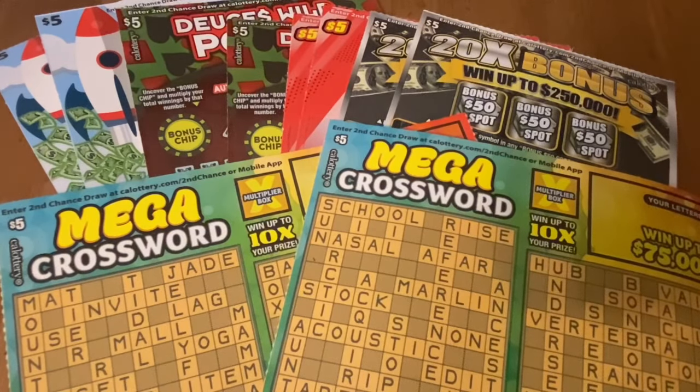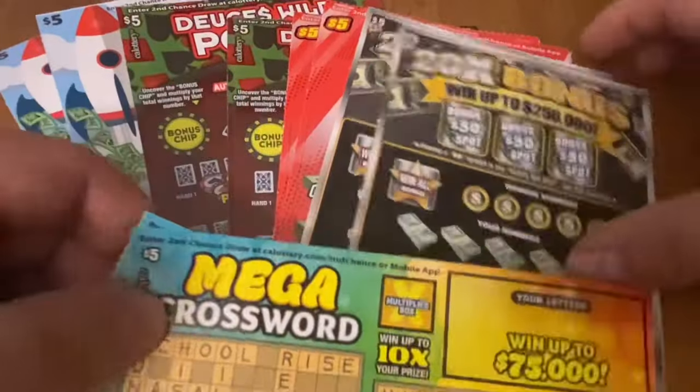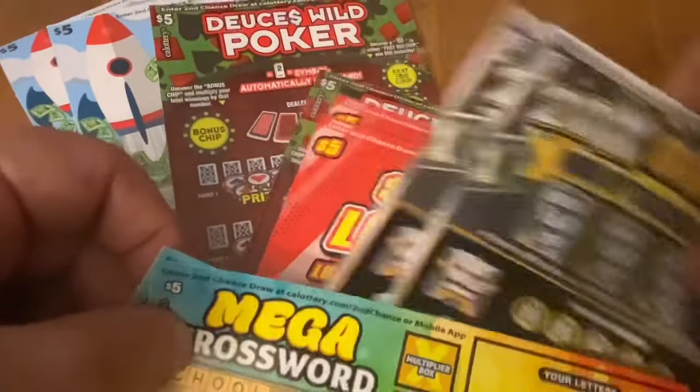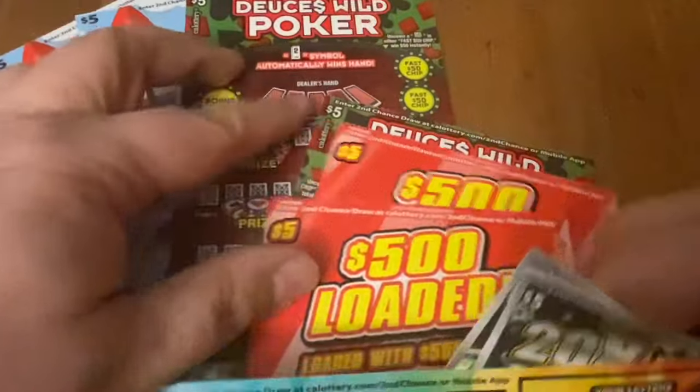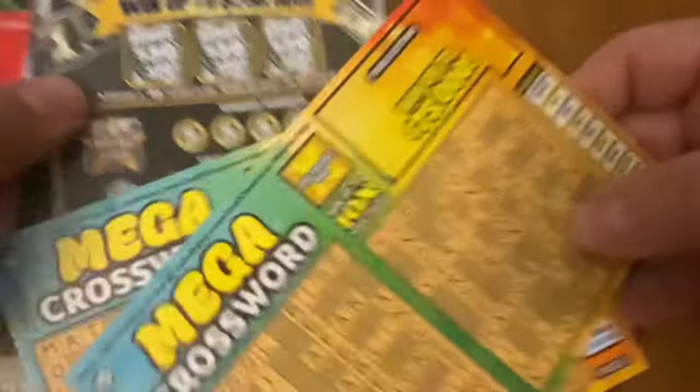Today I got a mix of $5 tickets, $50 worth. Got two mega crosswords, two 20X bonus, gonna try my luck on 500 loaded again, two deuces wild, and two blasts of cash — the newest five here in California. We'll start off with crosswords.